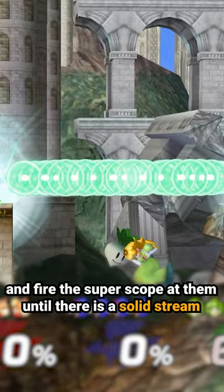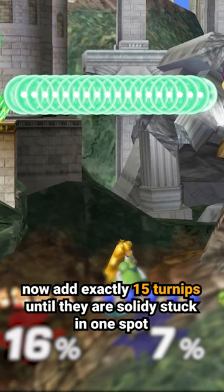If it's not working, try moving the gun and having Peach jump into the bullet stream. Now add exactly 15 turnips until they are solidly stuck in one spot.